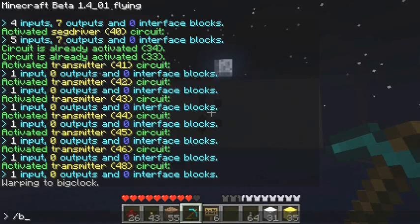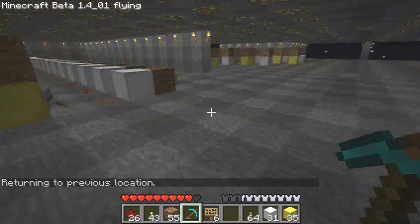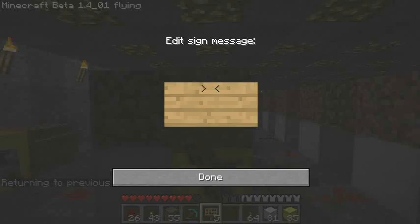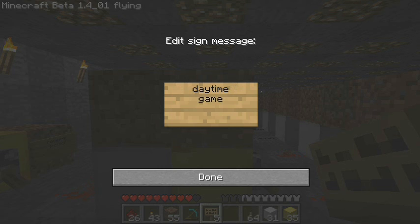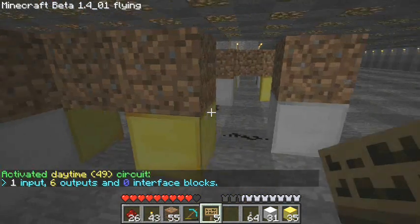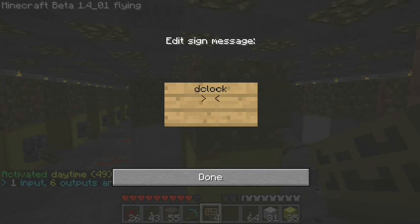So now we can go back and I'll show you the minutes. This one I already have pretty much set up, except for the signs to show you the difference. This one is daytime once again, and it's game time again, but this time we put minute instead of hour because we want the minute values. And then over here we have the declock, which is also game time. And again for the hours, we don't have to put it for the minutes — you don't ever have to put anything on there. The third line only applies to the hours.